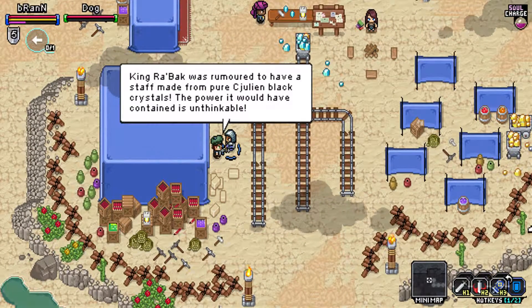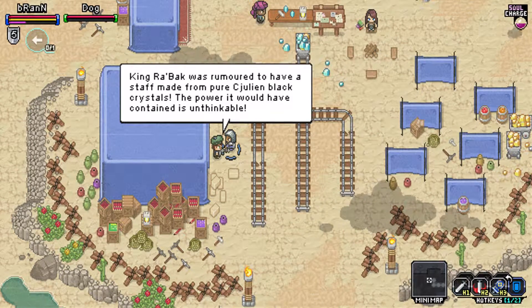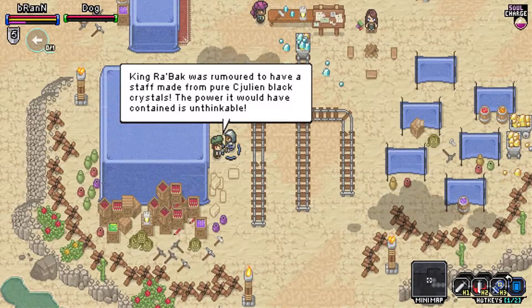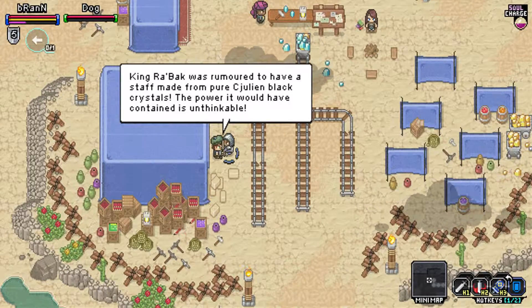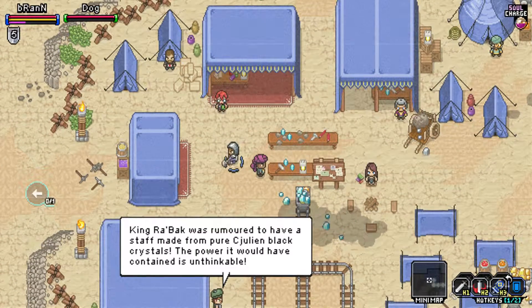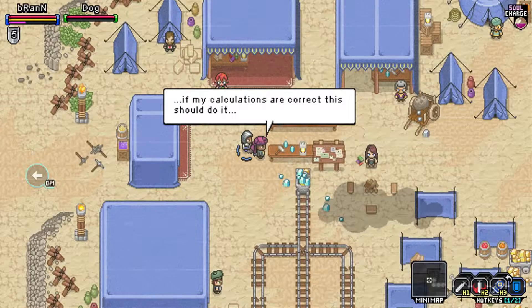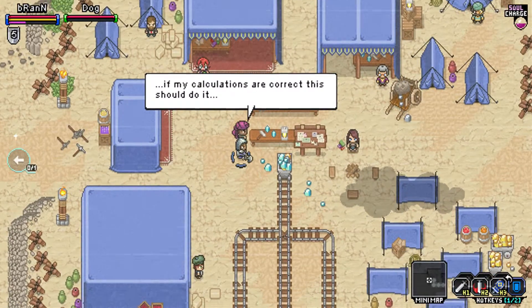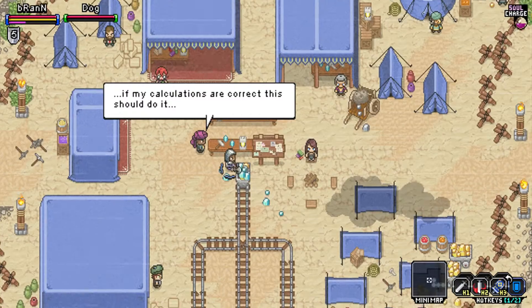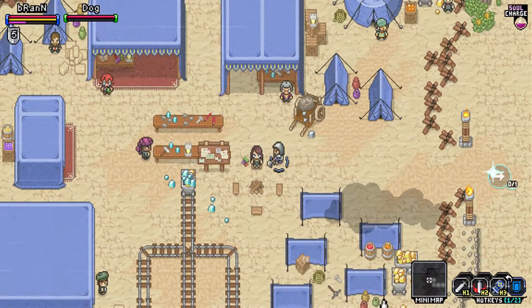King Rabauk was rumored to have stuff made from pure cajool and black crystals. The power it would have contained is unthinkable. That's impressive. Oh, there's the quest giver. If my calculations are correct, this should do it. What are you trying to do, make stuff with crystals? That's cool. There's a campfire — we can wait until it's night if we want.